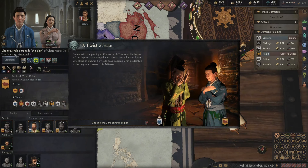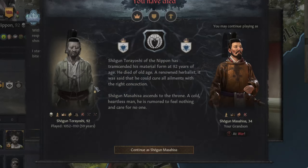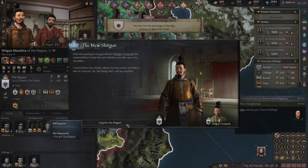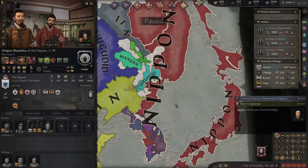I've lived so long that my son and my grandson have died. Now I'm on to my second grandson. Galenism is a good thing in this version or in this faith right now, but when I do convert to Catholicism it's not going to be too good. That's unfortunate. Our Shogun has finally been shown mercy and he's dead at 92 years old. Now we're playing as our grandson. My main priorities with him is to really just hoard all his prestige, get his piety up, and then convert.